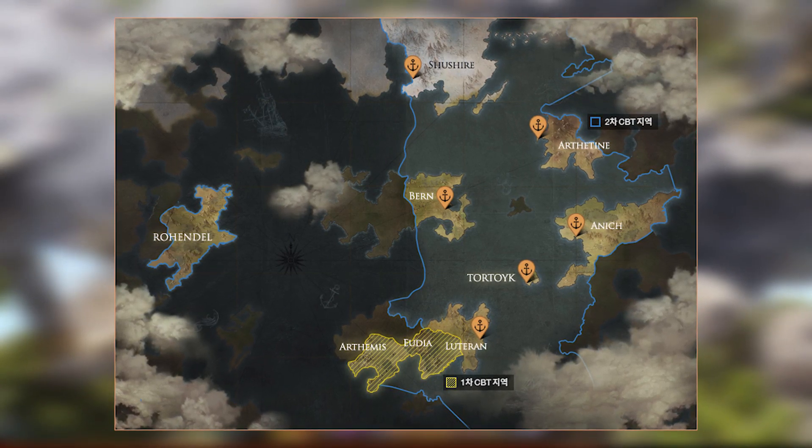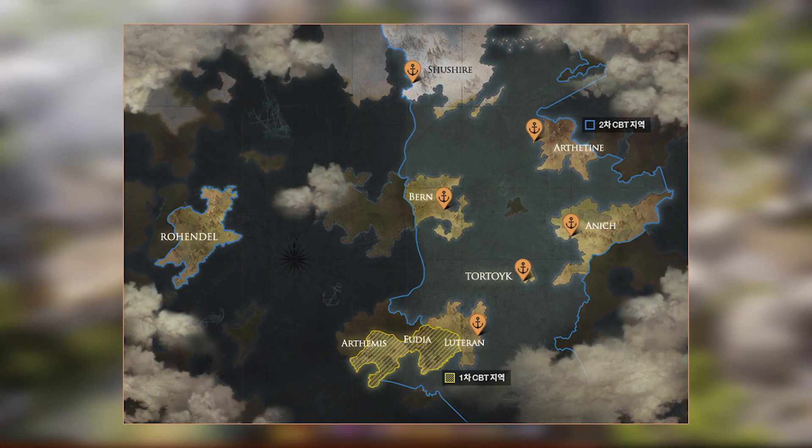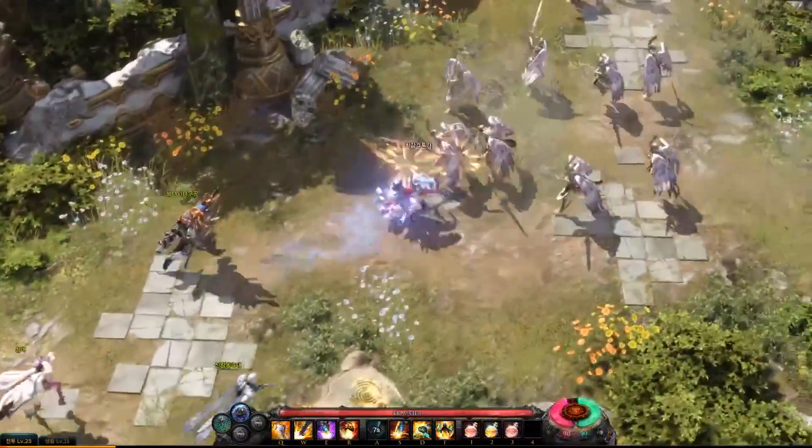Und wie den aufmerksamen Zuschauern unter euch wahrscheinlich aufgefallen ist, ist hier ziemlich viel Wasser zwischen den Inseln zu sehen. Keine Sorge, das wird nicht bloß leerer Raum sein, mit dem die Spieler nichts anfangen können.